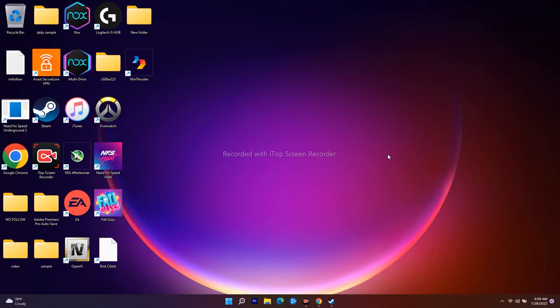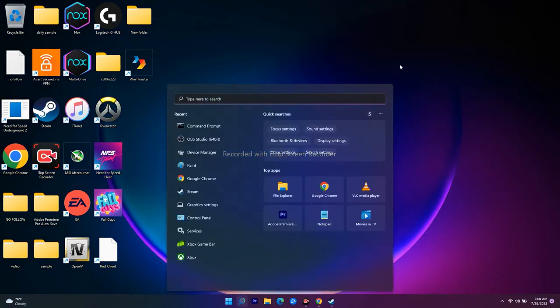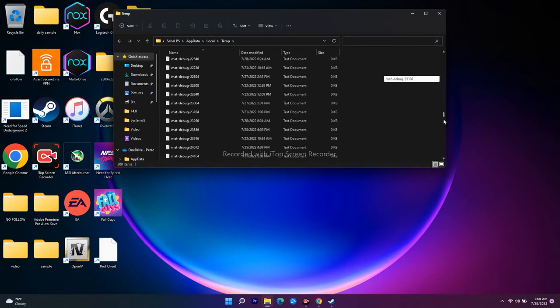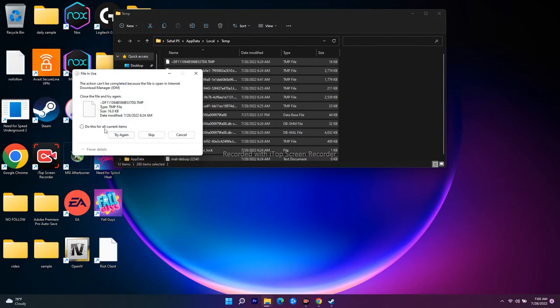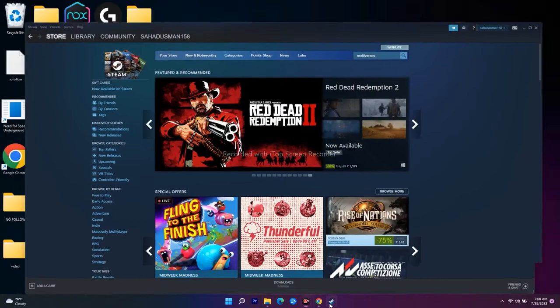Even after trying this if you're still not able to fix the issue, we have a few more solutions. One of them is to do a clean clear cache. For that, press Windows + R keys together to get the Run command. Here you have to type %temp% and go for OK. You'll be getting some temporary files - select all of them and delete them. Once they're completely deleted, close everything and try to play the game.